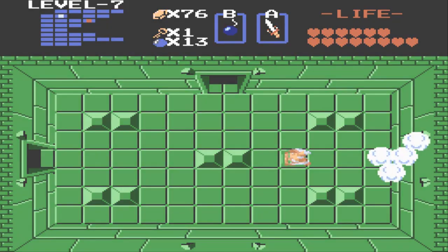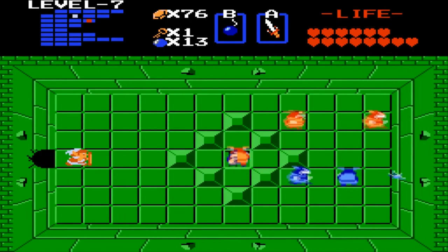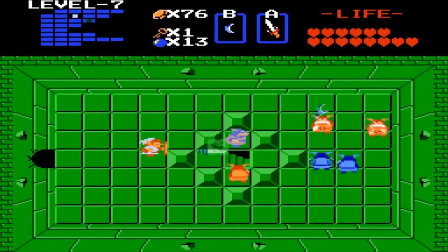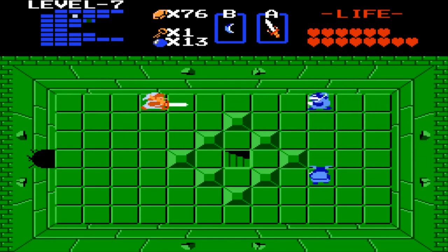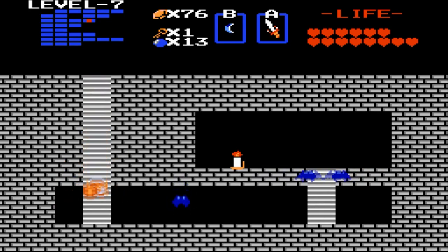There we go — nice. We gotta defeat these enemies next, just attack from a distance. Push this block down. Grab the red candle — there we go, grab the red candle.